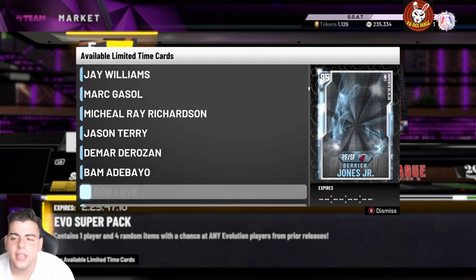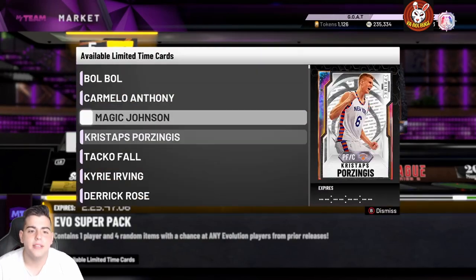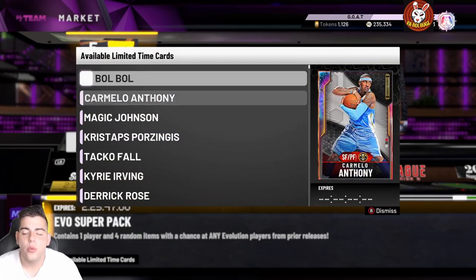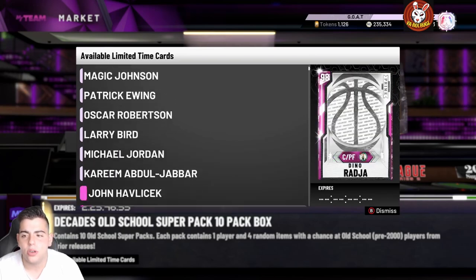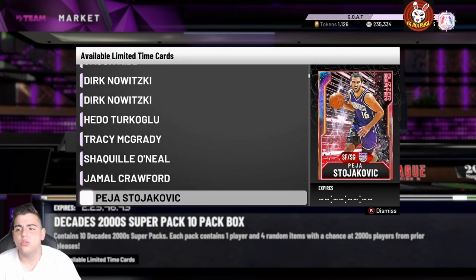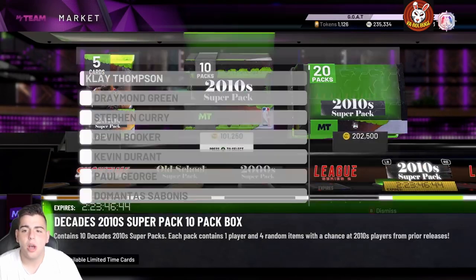What's good YouTube, it's your boy Bugs back on another NBA 2K20 MyTeam video. Today we have some new content — evo super packs — this is fire. We are going to go over the market and all that good stuff. Before we get into the video, make sure to smash the like button and drop the sub. Today we are going to see a huge market crash, and then the market will simply go back up.